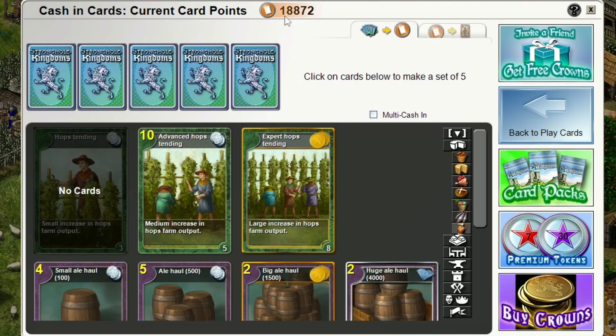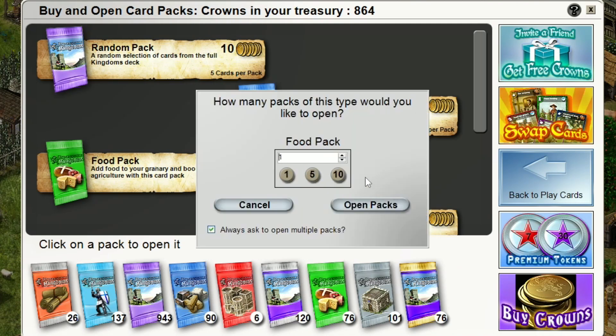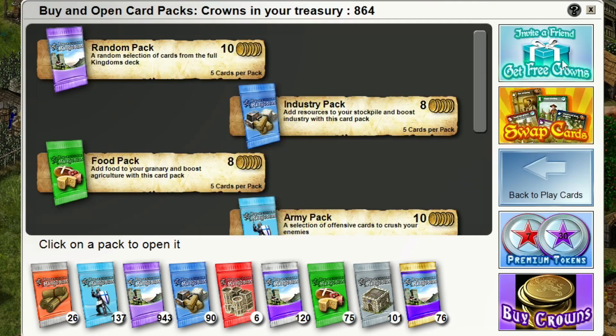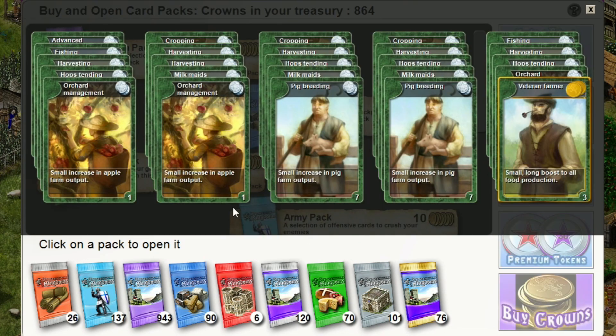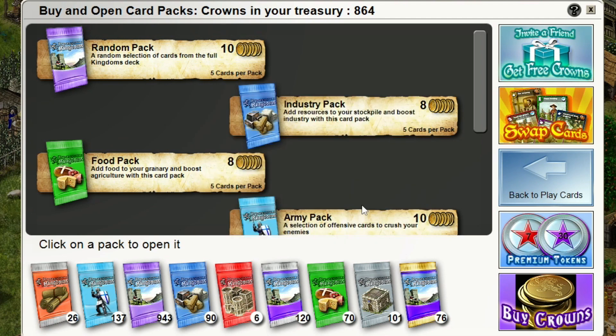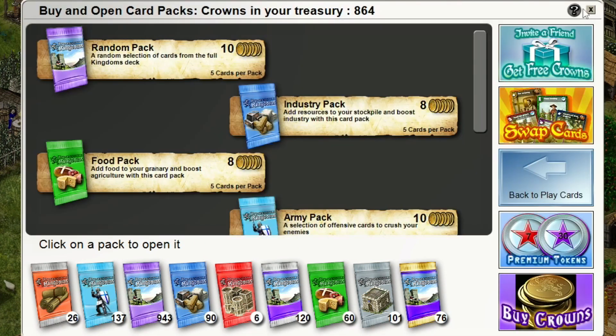Now let's open a few card packs for food to see what it's like. Opening one shows you all the cards you got — it gave me a gold card, which is unusual. Let's open five cards... it gave one gold card. Let's open ten card packs and see what kind of cards it gives you.